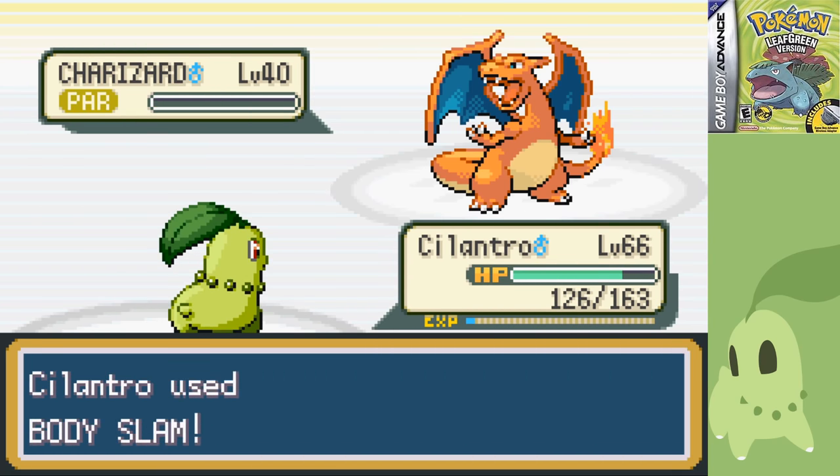On to Bruno. He starts with Onix, which easily goes down to a Razor Leaf. Hitmonchan goes down to two Body Slams after getting paralyzed. Hitmonlee puts up a fight, using a Mega Kick before going down to a few attacks, even with a Full Restore. Next up is Machamp, probably the most threatening of his team. I went for Body Slam, getting a crit but eating a Scary Face. A Citrus Berry keeps him from healing, so I go for Body Slam, but he nails a Cross Chop, leaving me with just 29 HP. With a Scary Face, I'm not sure if I'll outspeed the next Onix — and I don't. It hits a Double Edge which I thought was the end of me, but I somehow survived with 9 HP, allowing me to KO with Razor Leaf.